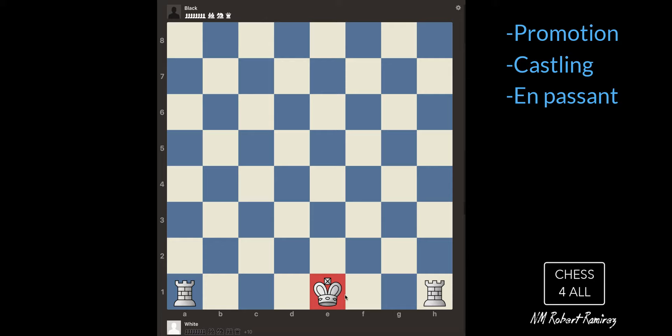You're going to choose one of the rooks to castle with the king. This is the only time the king is going to move two steps — he always moves one step at a time, but when castling he can do two. This is the only time two pieces move at the same time in chess, and the only time a piece could jump over another piece — and it's not the knight. You move the king two steps towards the rook, and then the rook moves over the king. All of this happens in one turn — the king and rook sort of swap.